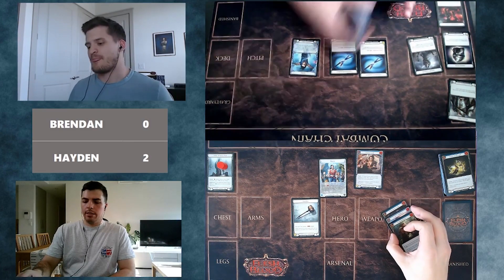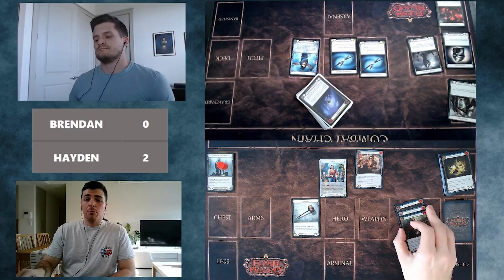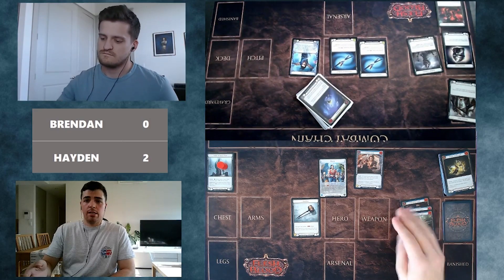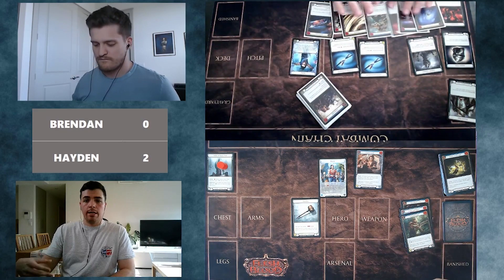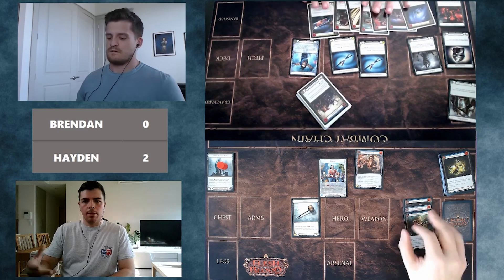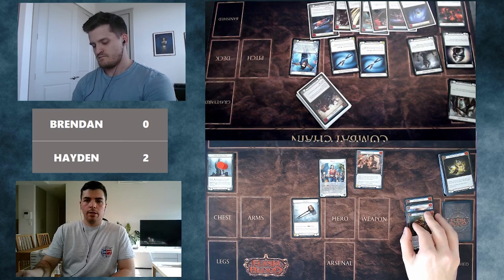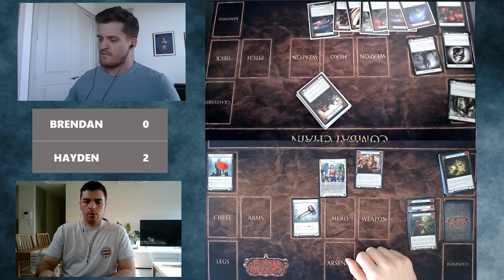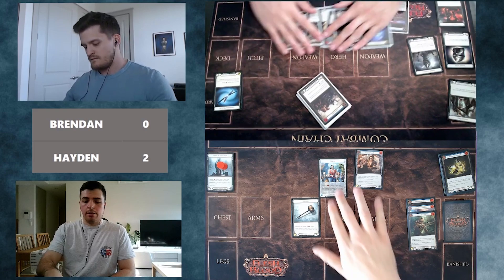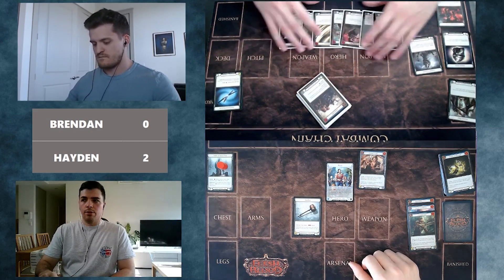Despite the rough situation near the end — having to discard the last card and only living by one — Hayden won. Brendan notes this really illustrates the power of setting up the bottom of the deck and how much pitch order matters, not only in Flesh and Blood in general but especially in sealed format, because of how readily you move through the deck. Both were trying to set up their deck bottoms, but for Brendan it was a little more awkward — he had to go find the Blackout Kick early, which messed up his pitch order.